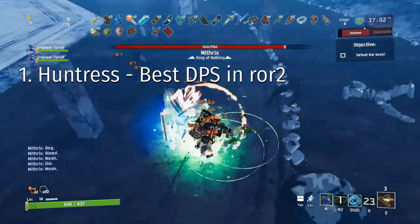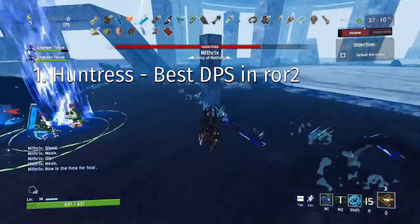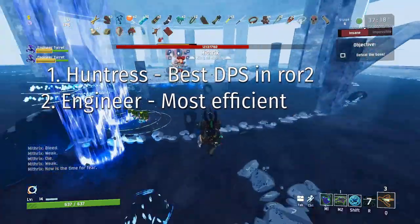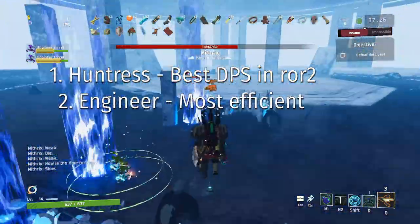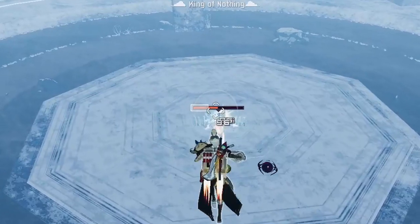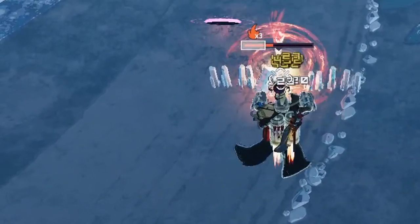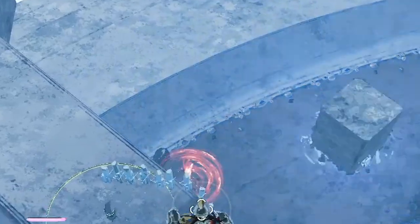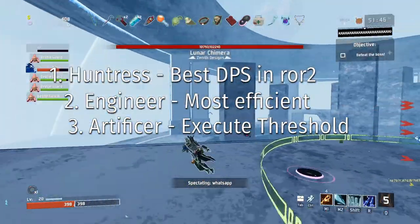For best survivors: Huntress is number one — she has the most DPS. Bring her ballista, not arrow rain, as the ballista does a massive amount of damage. The second best is engineer, as phase four is almost entirely negated by turrets and item effectiveness is effectively tripled. Also, artificer may have an execute threshold when fighting Mithrix — if you use freeze attacks he will hit the execute threshold, which is interesting. Though artificer scales poorly with items and has no mobility, consider bringing one in a two-player or larger group just in case the execute threshold works.